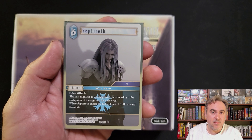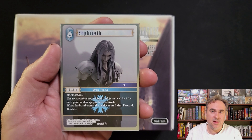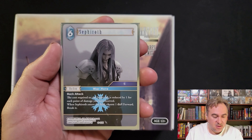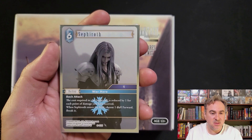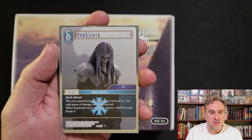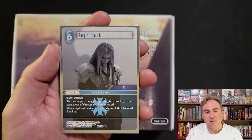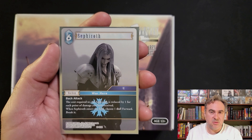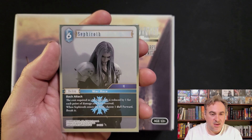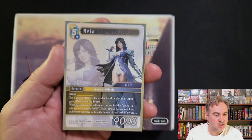Back Attack Sephiroth backup is very good. In Opus 18 we had the Forward Back Attack Sephiroth that did the exact same thing - choose a dull forward and break it. This one becomes cheaper for each point of damage as you get further into the game. If your opponent gets something powerful out and you've received like four points of damage, a two-cost coming into play to break a dull forward is very powerful.